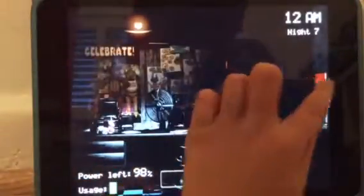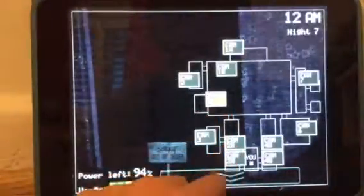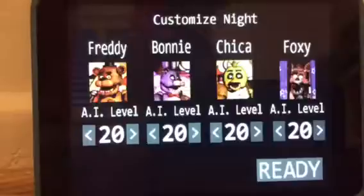Here's the glitch I'm going to show you. Once you hear Freddy's first laugh, close this door. Then wait until 95% power — by then Foxy should be gone. Nope, it was too late. I did the wrong thing. Let me retry that — it was way too late. Okay, I'm going to try this again. Let's get in and try to do it.